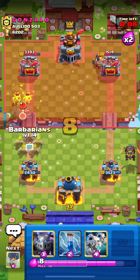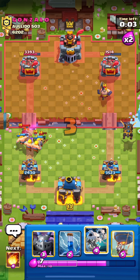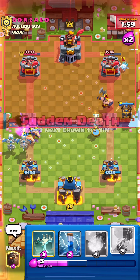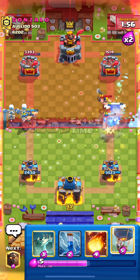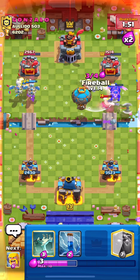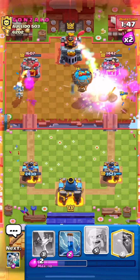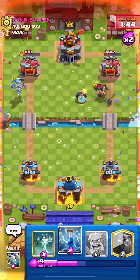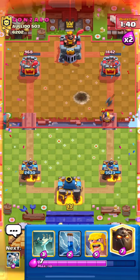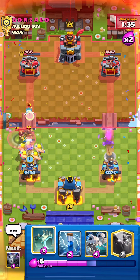Going Barbarians, Skelly Drags, and Mega Minion — nice counter push on the left side. He just used his NATO so I'll go with this combination. I think that kills his Executioner — he's gonna Rocket. But look at the left tower — we're dealing a ton of damage going same lane, which is beautiful. Just the simplest counter push does work. Going Tombstone to pull back the Hog and distract the Ice Spirit.